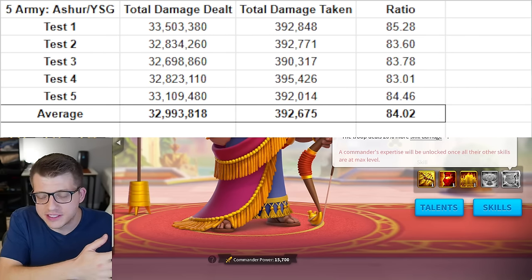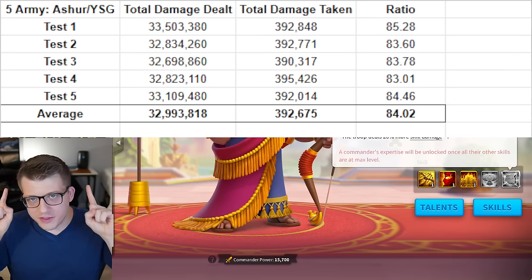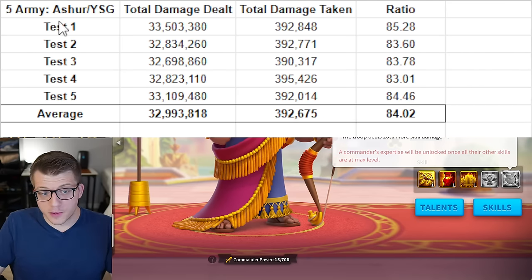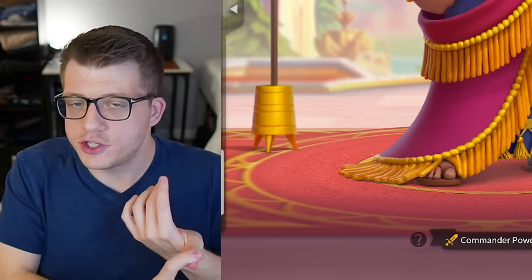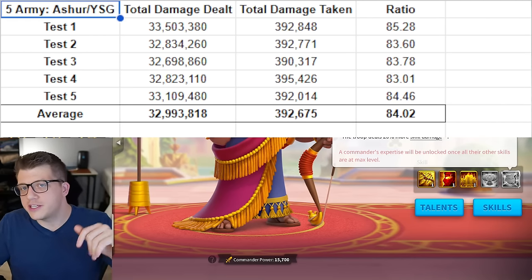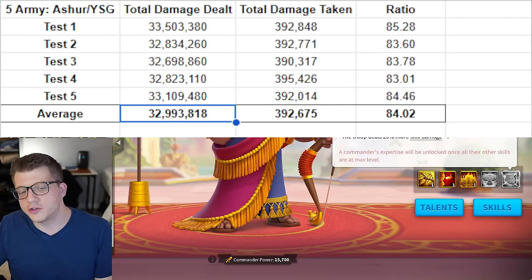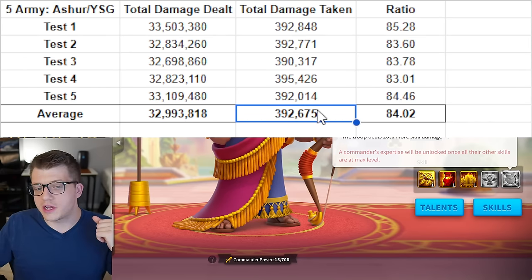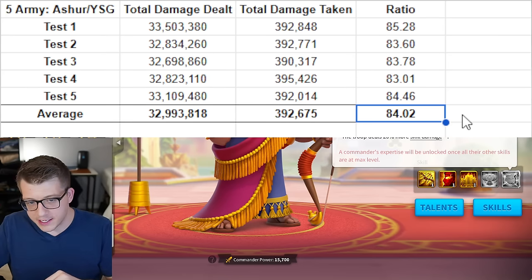We're using the default Pilferer in the ROK battle simulator. This is our new baseline — the same five-army lineup as yesterday's video: Ashrapanapal with YSG, Juge Leong with Herman, Nevsky with Joan, Ragnar with CPO Prime, and Leuce with Alexander the Great. The baseline shows we dealt 32 million 993,000 damage on average over 360 turns, or six minutes exactly, taking 392,000 damage in return, for a ratio of 84.02 damage dealt per damage taken.